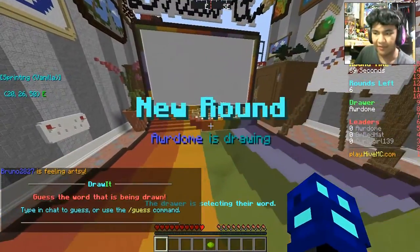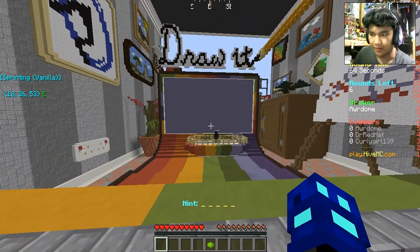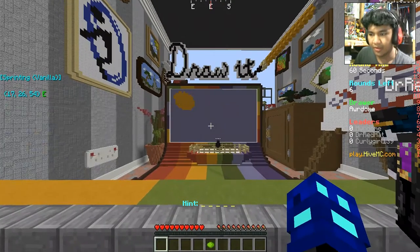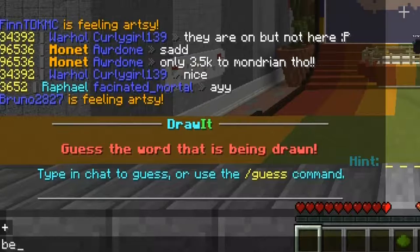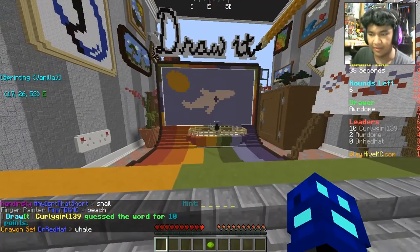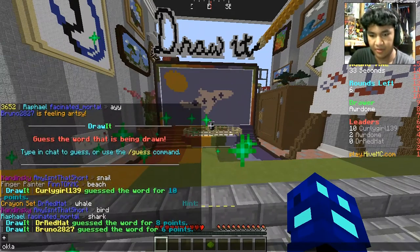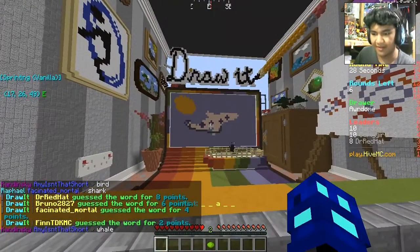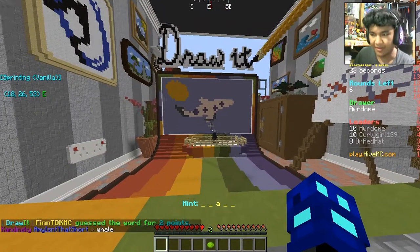Alright, let's have fun and see what's going on in this one. What is this right here? Is that the beach? Is that a shark? Okay, that's a plane. Nice. That's a very nice drawing there of a plane. That's very cool.